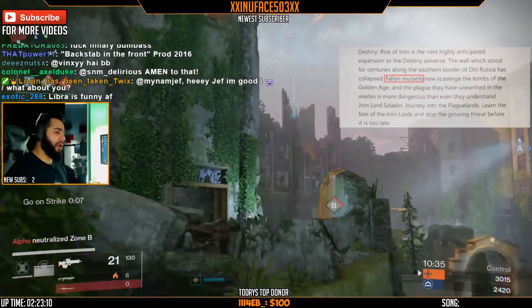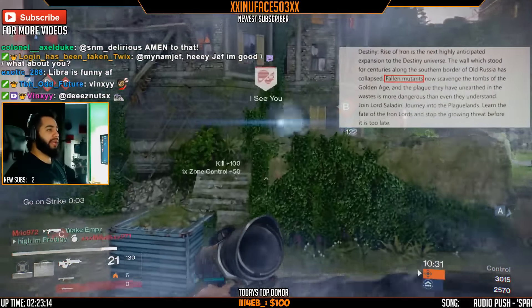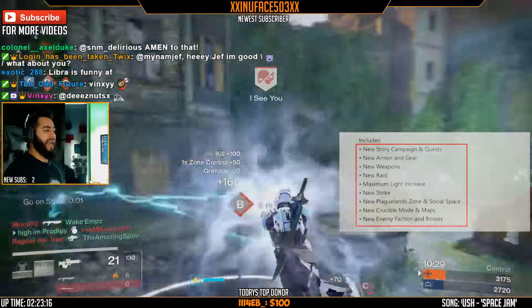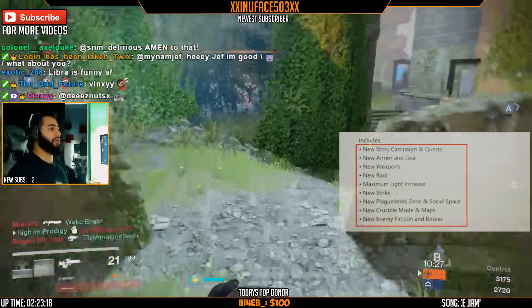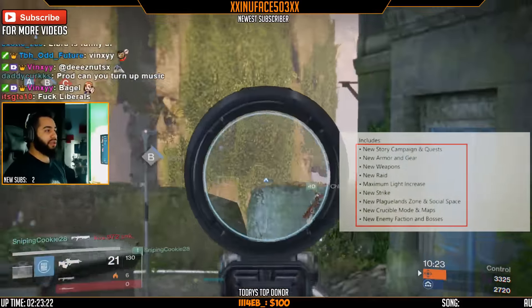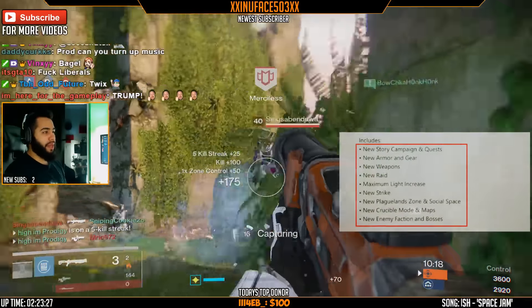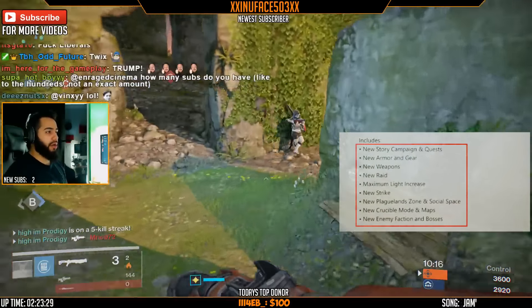Next off we get a small description on the DLC mentioning the new enemy called the Fallen Mutants, and you guys can also see everything else that we're getting below: from the new story, new gear, new raid, new maximum light level, new strike, and more — including a new social place called the Plague Land Zone and a new Crucible game mode with maps.